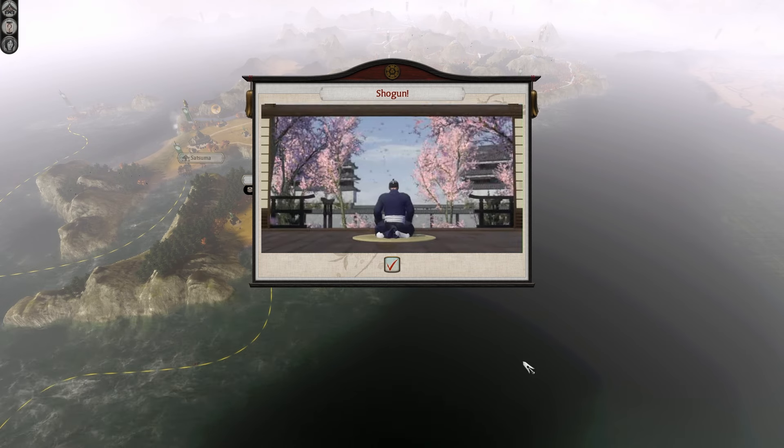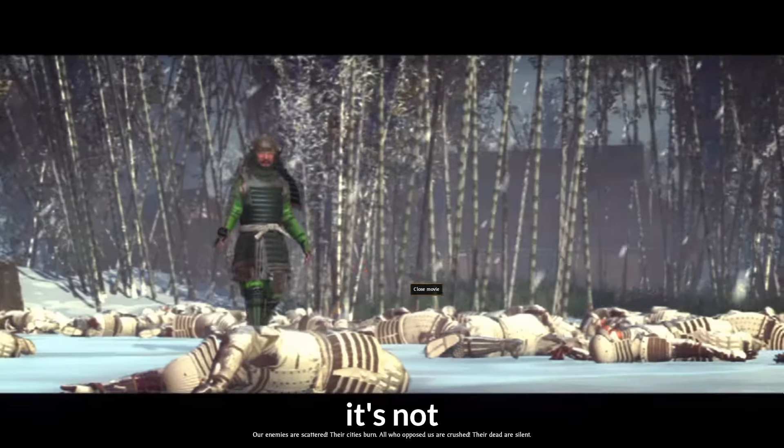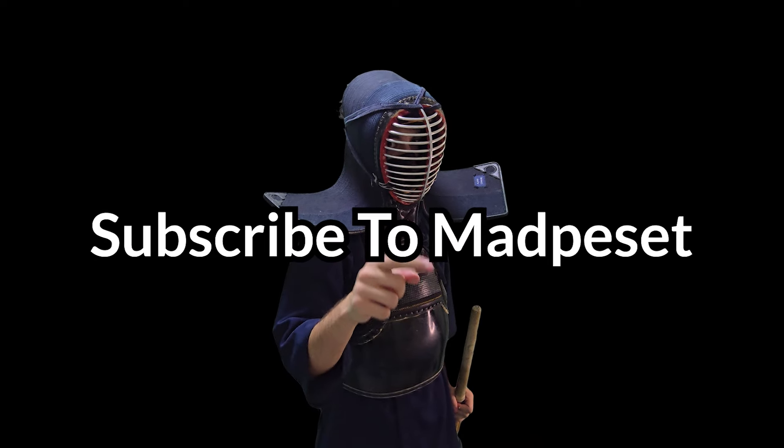You can invade from the sea to other islands. One of the five territories I needed to win was sea-invaded, and all my units were moved to the mainland. No one told me that could happen — and so I lost. Luckily I had saved one turn before the sea invasion. I went back in time, held off the invading clan, and won. I am the Shogun! And that's how I became the Shogun. Subscribe!